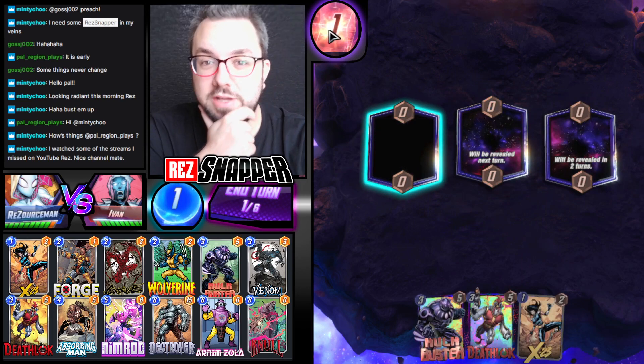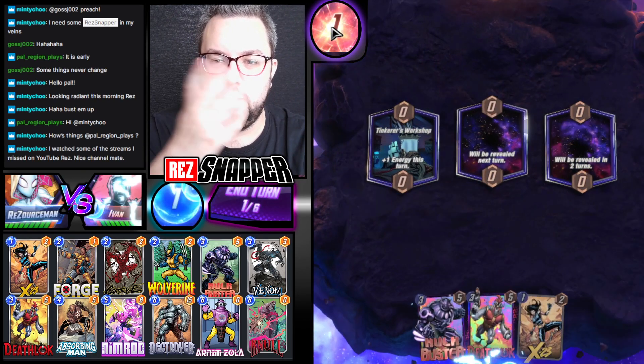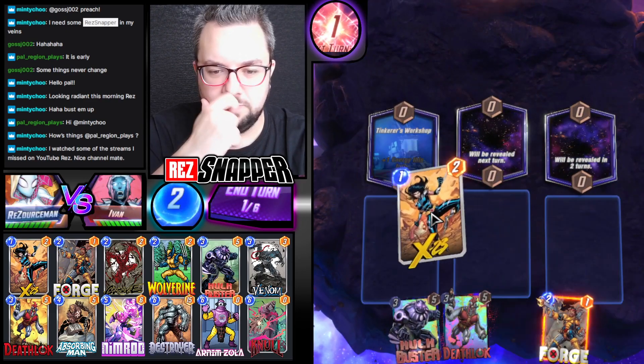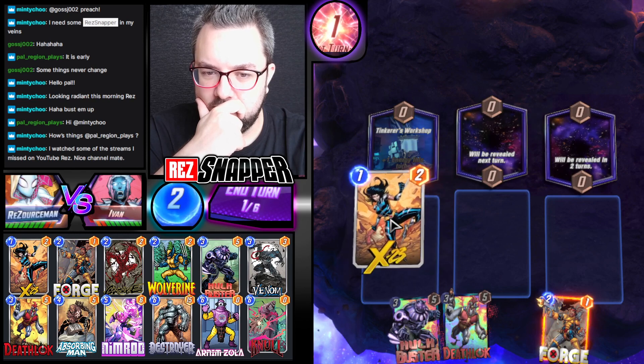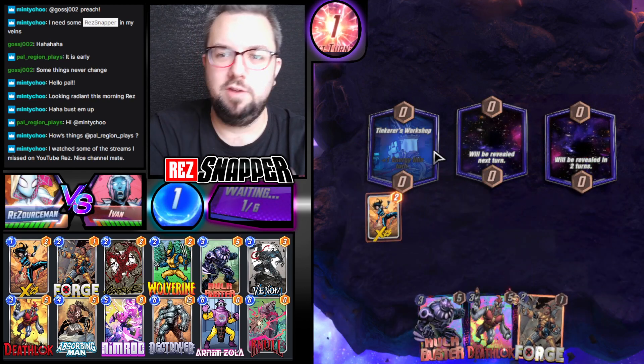Top deck X-23 — we snap on that. Plus one energy. Doesn't help us unless we draw a miracle, because we now have no other one-drops. What a shame. I think X-23's still fine here.